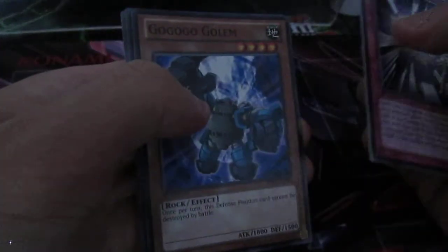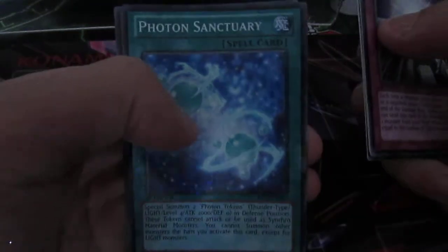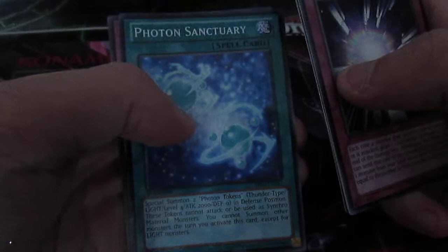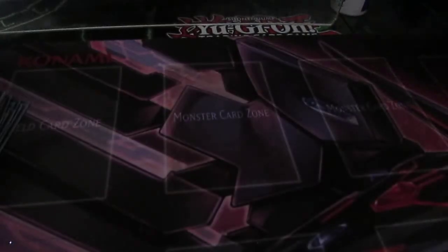We've got Spadescape, Go-go Golem in Rare, and Photon Sanctuary — not bad, I might keep that. And the Shadow Axe — I hate that card. The effect is just awful. Some people run it in their decks but I used to run it and found it really crap.